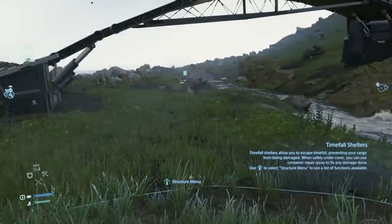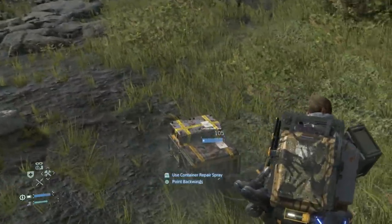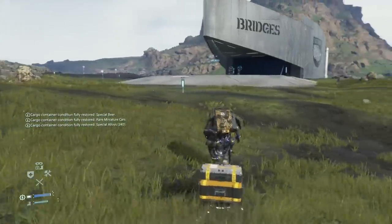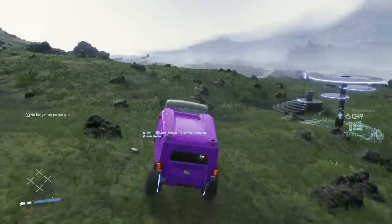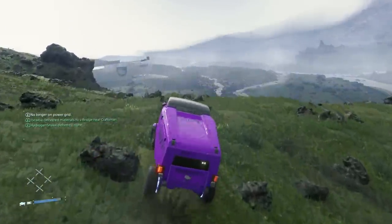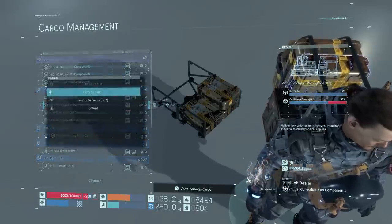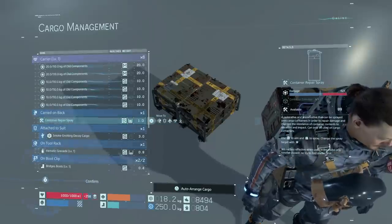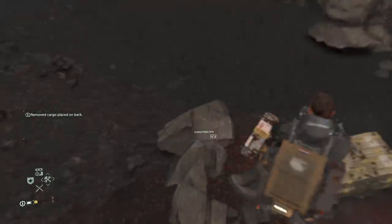Wait until the rain stops or find shelter, put all your damaged boxes on the floor in front of you and give them a quick spray. You'll see any damage disappear before your eyes. Later in the game, players can build timefall shelters that pump out a free dose of container repair spray and play a little bit of music. If you have precious cargo, you can stack other boxes above and in front of the important stuff to keep it safer from rain, letting the other boxes get damaged instead.